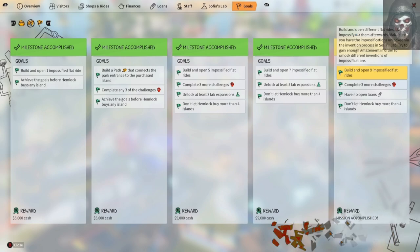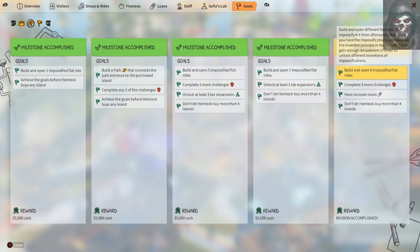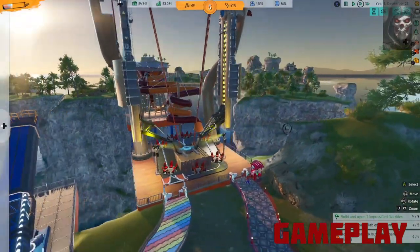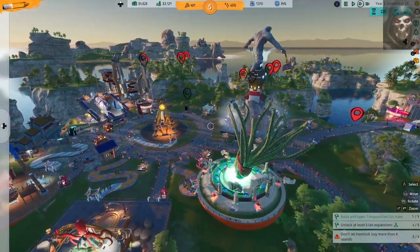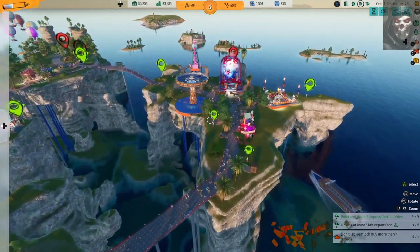Beside the main criteria, each level has individual goals you must achieve to progress to the next chapter. Goals can be anything from an income limit to customer nausea status or simply hiring workers. All the goals and challenges set by the board can be found in the team's goal section for easy access. These are designed to teach you the fundamentals of the game, and most do exactly that, with the odd one or two needing a bit more figuring out, but overall the mission structure is very successful.